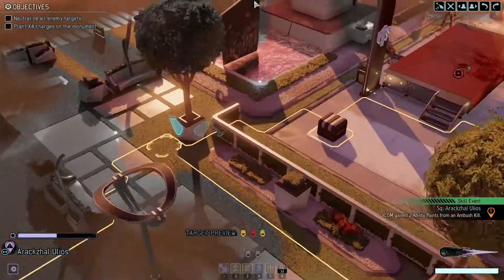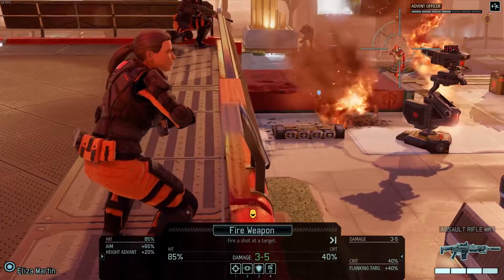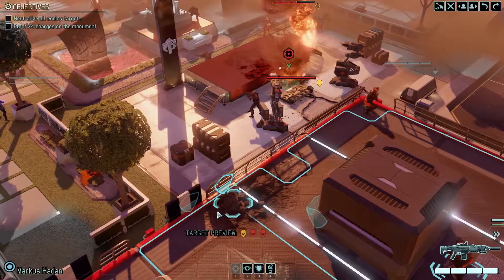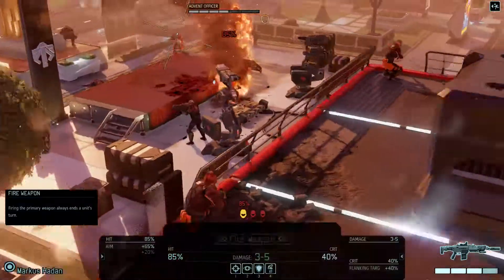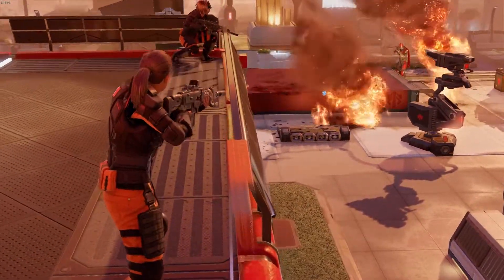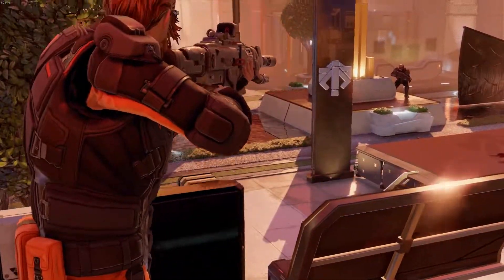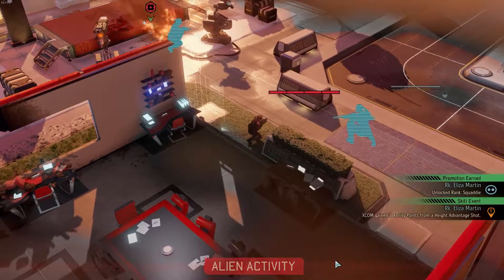We're going to pop you up there — that'll mean they're flanked, which means they'll want to move. Oh, you're currently flanking the officer as well — excellent. We have high ground, which is really nice. We're actually going to shoot the officer with you, because you're in a worse position to shoot the other guy. You've got a 65% chance on him — I think I'm going to take that. It was either that or grenade this guy, so yeah, I'm quite happy with that.